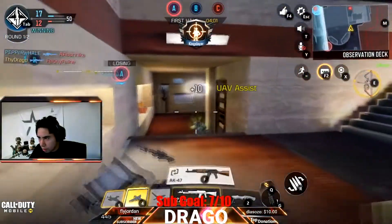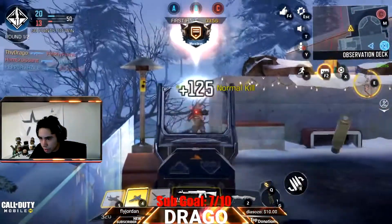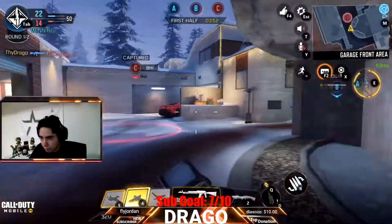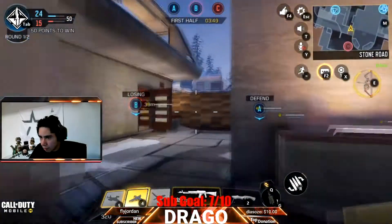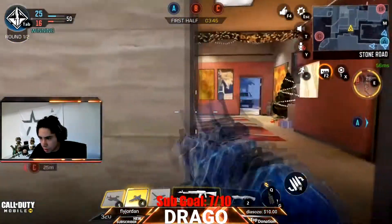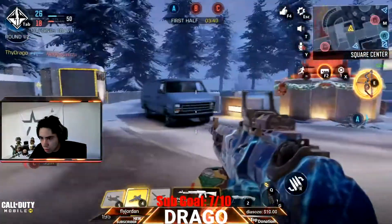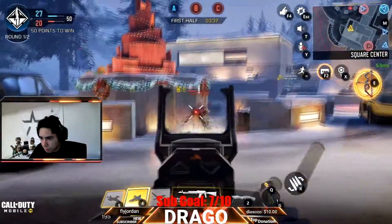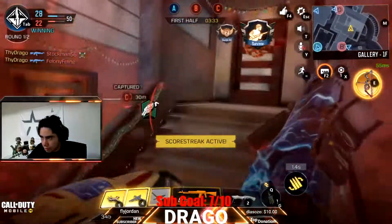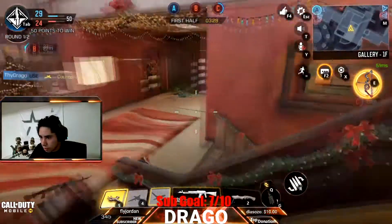Got one guy right there. This guy's gonna come back — nope, he's not. I'm gonna go back around for this guy. I'm so sorry, I just spawned the crap out of him. I'm gonna go ahead and run back over towards B. Hopefully they can get it so they can actually get two points. I'm hearing footsteps everywhere — I don't like when I hear footsteps on two different sides. Alright, there we go, we got counter UAV up.